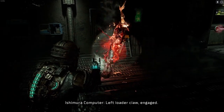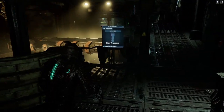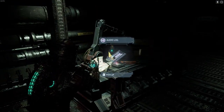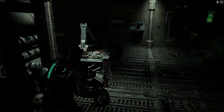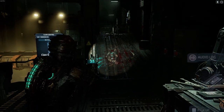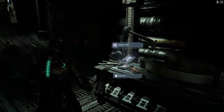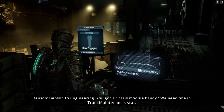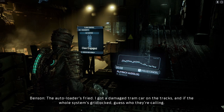Unlike you, I have a job and I'm trying to do said job. So if you could kind of... and another one. Audio lock. These enemies are definitely tougher — you can tell they're tougher because they're darker in color. On normal, these guys are pretty much just fleshy monsters, but in this playthrough they're all fully clothed and they've got a bit of armor on them. Message retrieved: 'Vents into engineering. You got a stasis module handy? We need one in tram maintenance stat. The autoloader's fried. I got a damaged tram car on the tracks and if the whole system's gridlocked, guess who they're calling?'